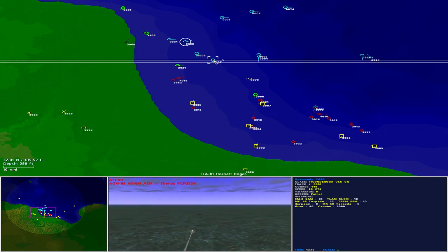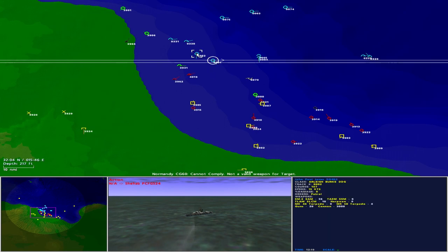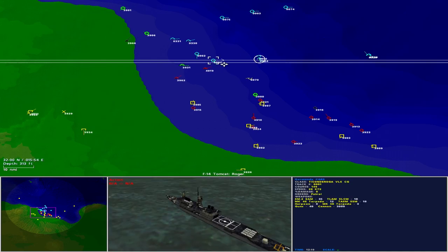Revenge is swift. The offending aircraft, a MiG-25 Foxbat, is shot down and the pilot ejects. The other aircraft closes Normandy and launches a missile. Meanwhile, the third HARM destroys Shihab.